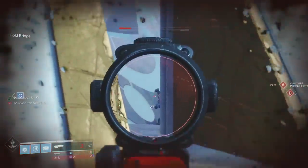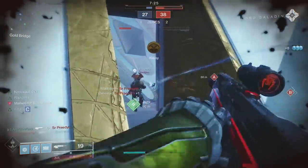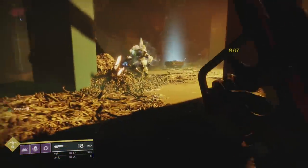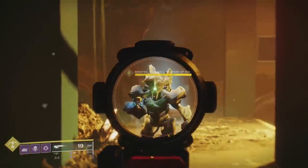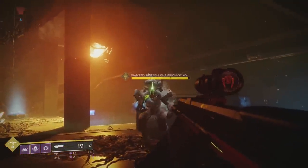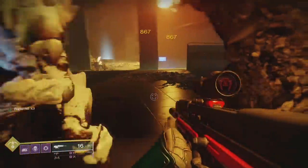Multiple times I've done this — it's something that you can and should do with it. Onto its perks: we have Rapid Hit. Rapid precision hits temporarily increase stability and reload speed. This perk is a lead on any weapon. It's a mixture of Zen Moment and Outlaw in a single perk. The best part is that you don't need a final blow — it procs off of a hit. On any weapon in the game, it's a top tier perk; it's always at the top.